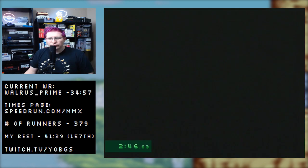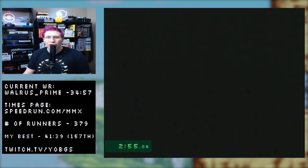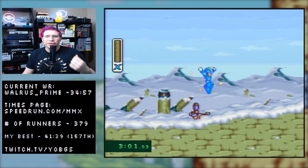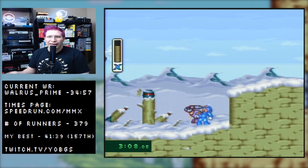Now we're actually going to start the levels. We're fighting Chill Penguin first because we're going to get those dash boots. By the way, for those cutscenes — through the magic of editing — hold the Start button and they'll go faster.